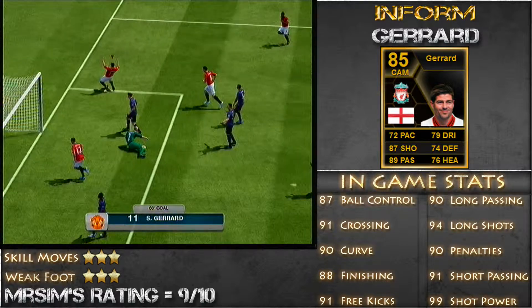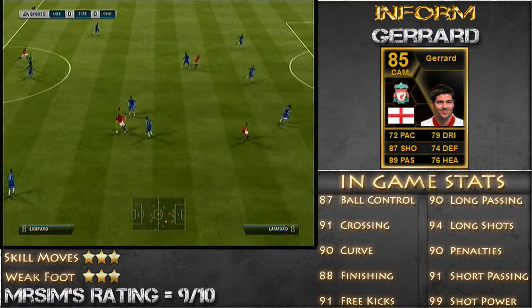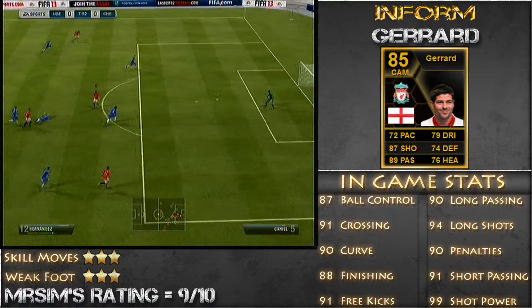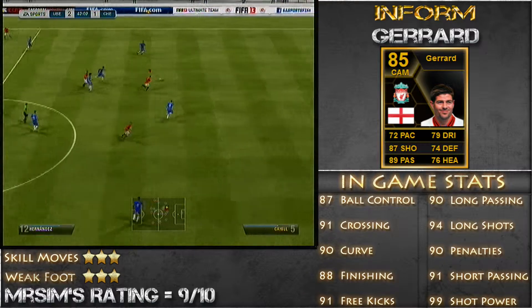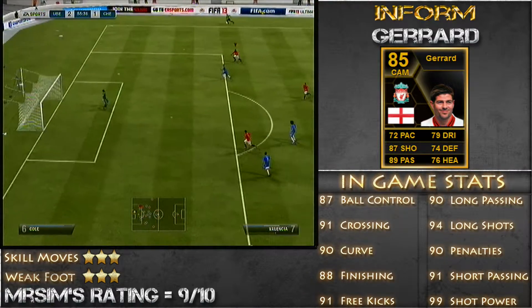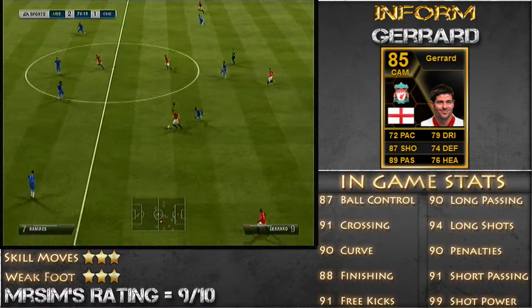I will read you some of his in-game top stats. He has 87 ball control, 91 crossing, 90 curve, 88 finishing, 91 free kicks, 90 long passing, 94 long shots, 90 penalties, 91 short passing, and 99 shot power. Now that is a bloody beautiful thing to have, especially when you are at long range with his long shots at 94 as well.